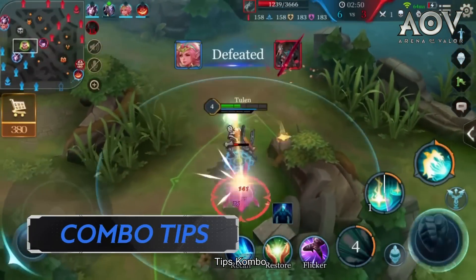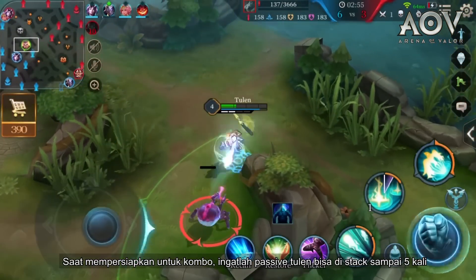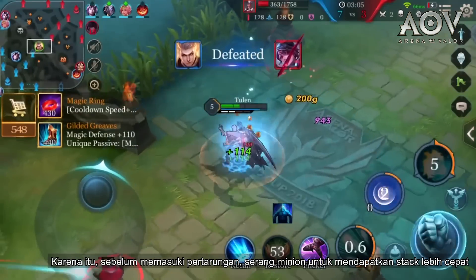Combo Tips: When preparing for a combo, remember that Tulen's passive can stack up to five times when he hits an enemy with an ability. Therefore, before entering battle, use minions to gain stacks quickly.